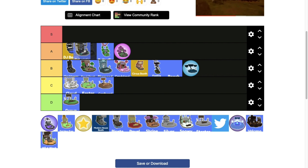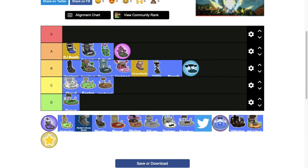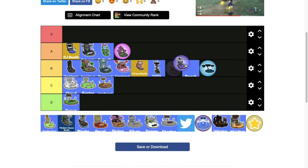Futuristic is pretty good, mid A tier. I'm going to save the best for last. Galaxy booth is okay, mid B tier.